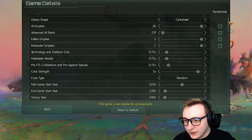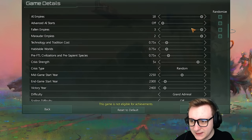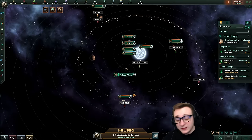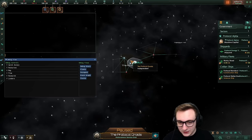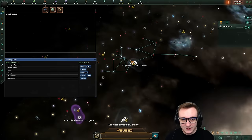These are the settings: we'll be rocking a medium galaxy, a cartwheel because why not, 18 empires, no advance this time, and kind of just standard settings. I just load in as an empire I want in the game, click the console button above tab, and type observe. Now we observe.